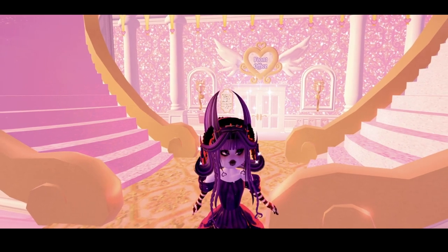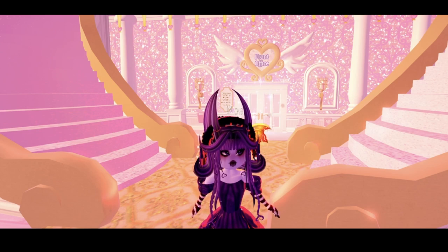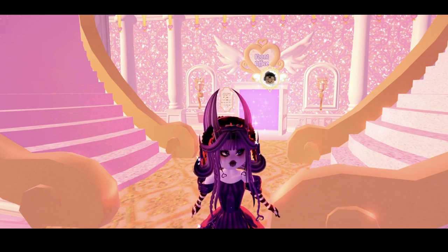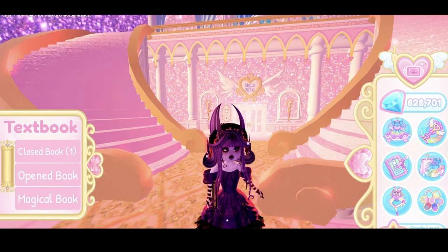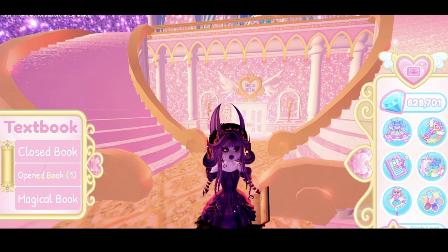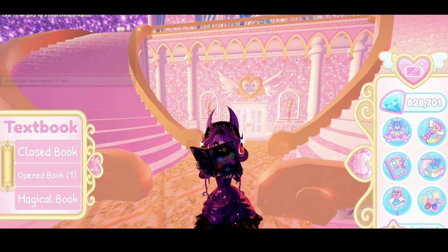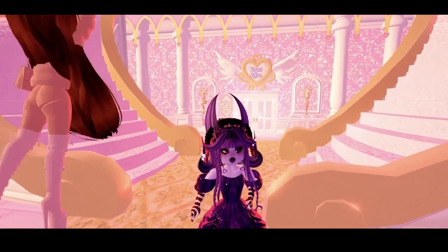There's another vending machine quest — pretty straightforward, just go to the vending machine. Then 'Musical Chairs' in Renee's classroom — I'll leave a video below with tips on how to win. For 'Study Session,' you need a textbook from your locker or buy it from the locker decor shop. Click open the book and have someone else next to you do the same, then wait for the bar to fill up.